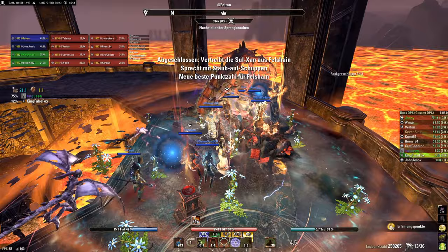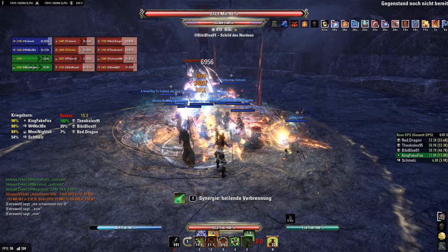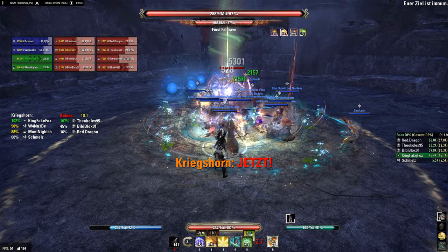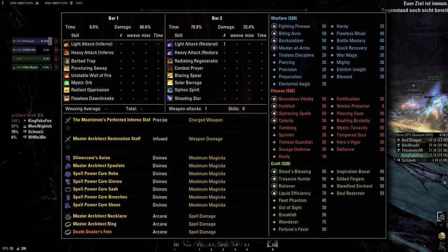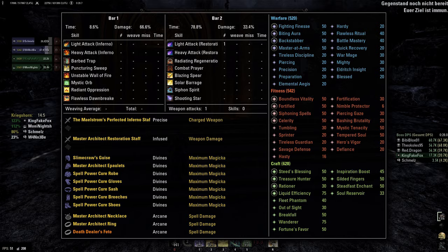In the second part of this video, I will now give you an overview of build creation as a Templar healer. I will not give you one specific build, as this doesn't make sense for PvE healing. Builds depend on the content and group composition, and understanding how you can create your own builds is essential. For example, here is my favorite build for healing dungeons — it is an offhealer build, entirely focused on damage and offensive support with minimal healing. Build video is linked in the description.